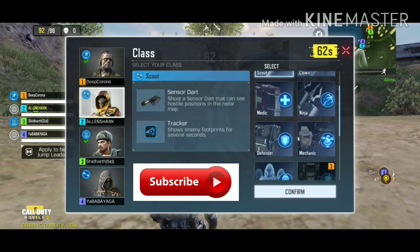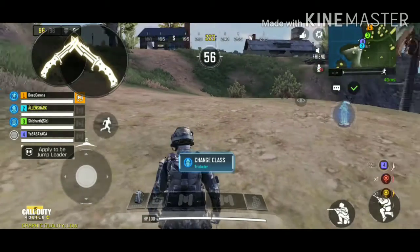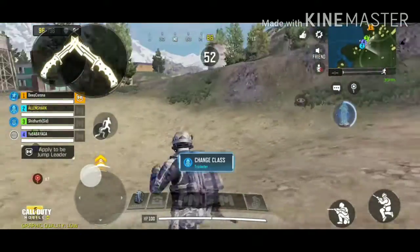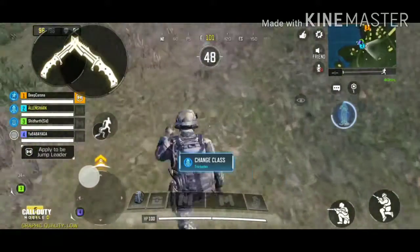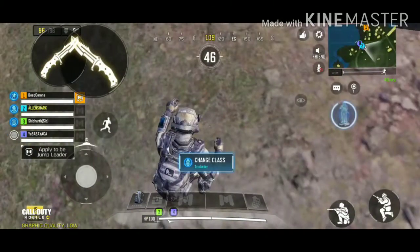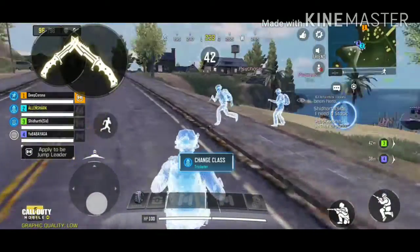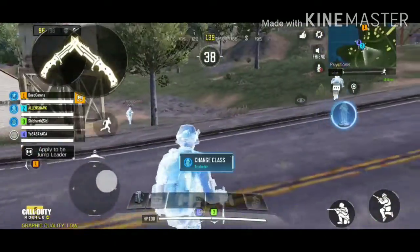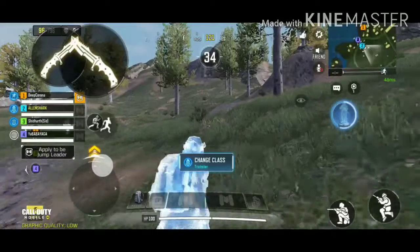The first class I selected was Trickster. In simple terms, it's a skill that confuses the enemy because it creates two proxy mirror images of you. You can see here it created two mirror images of us, so the enemy thinks there are three players — like a squad — but we are only one.